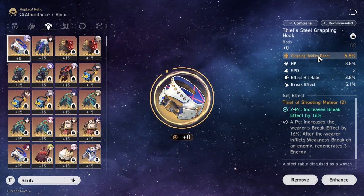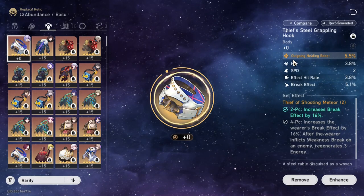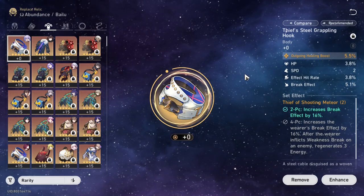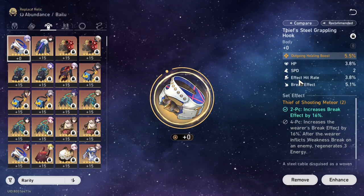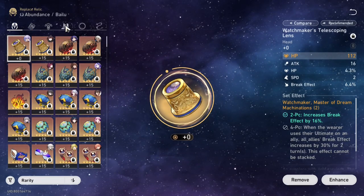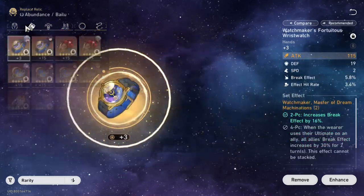For the body piece, you want to go outgoing healing — this is almost a god piece because I have 3 usable sub-stats: HP, speed, and break effect. Ideally I'd want the effect hit rate to be attack percent so he can do a bit more damage, but it is what it is. Ideally you want to get at least 10% extra effect res on most of your pieces.